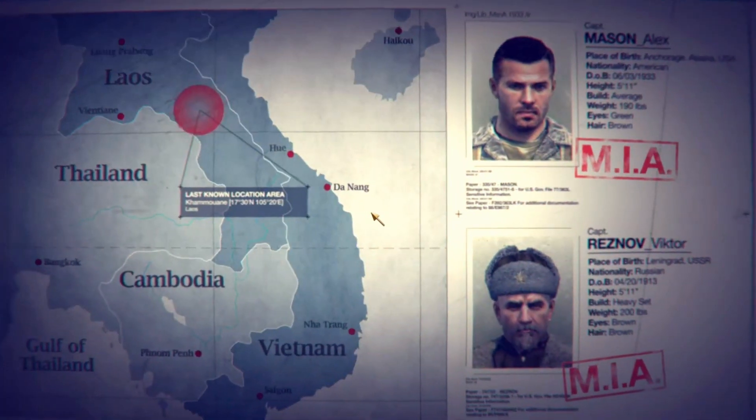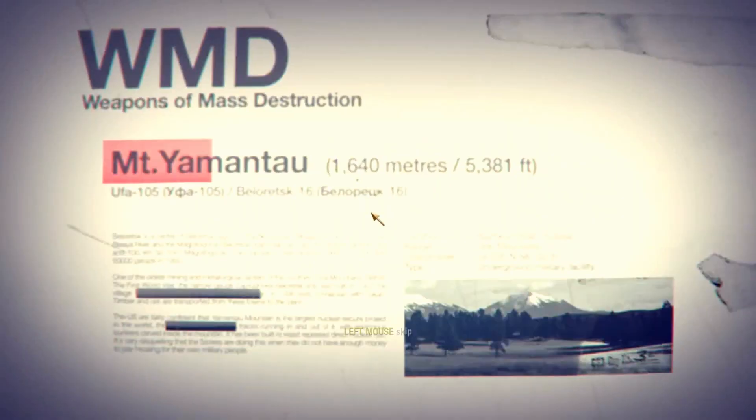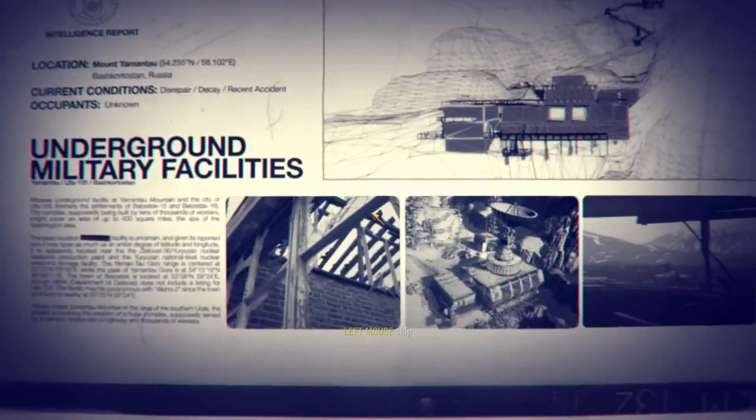We're supposed to continue the hunt for Nova 6 without you. You went to Mount Yamadao — fucking Soviet doomsday bunker. That's right.